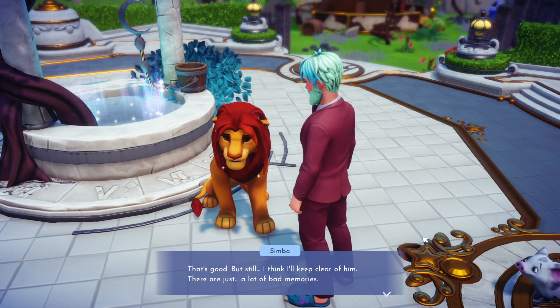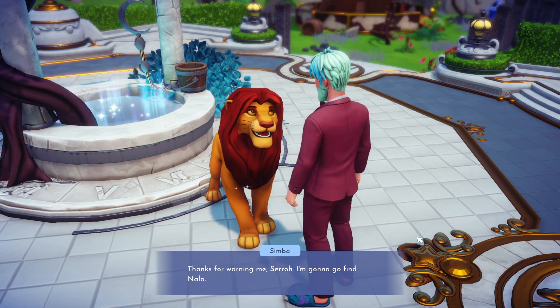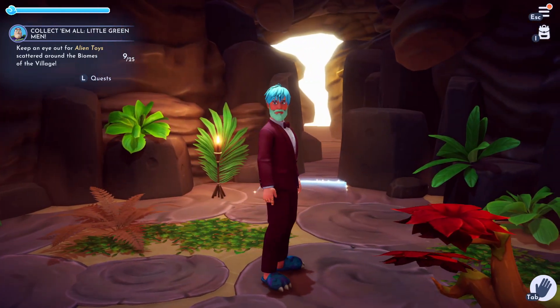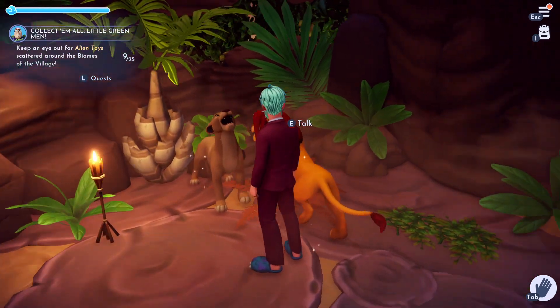From here you can level up Nala and Simba, do their quest line, collect their exclusive friendship items, and bring them treats inside their home at Pride Rock. That's it for this video — I hope it helped and I hope you enjoyed. Hit that like button, subscribe to the channel, and I'll catch you all in the next one.